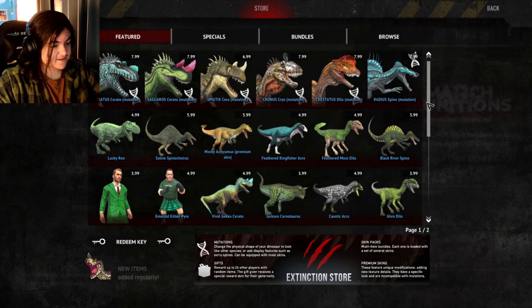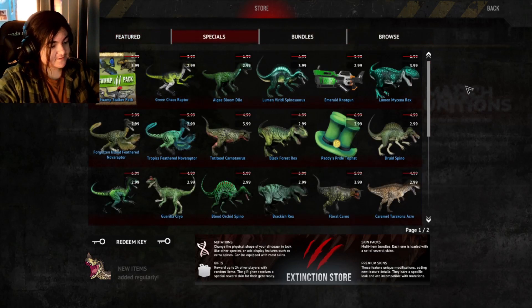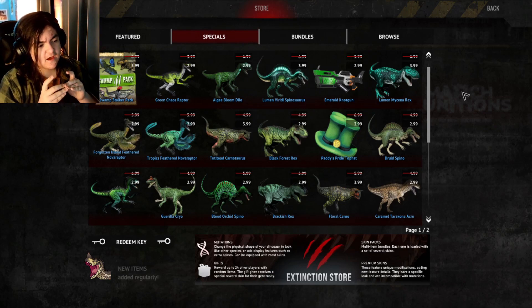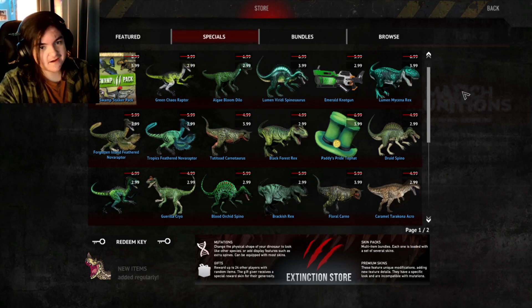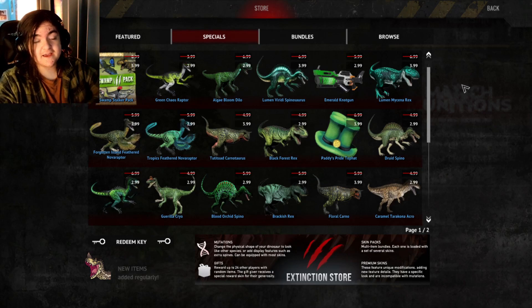Thank you guys very much for watching. This is the store for the St. Patrick's Day March Munitions event. Emerald Tipa has its own screen. For specials, we have a lot of last year's items like the Bioluminescent Spinosaurus and Bioluminescent Rex. As I was editing I noticed my tone wasn't great — I was really tired and my head hurt, so I stopped it a bit early and wasn't very enthusiastic. I apologize for that. Hopefully it made for a good video, and I'll see you in the next one.